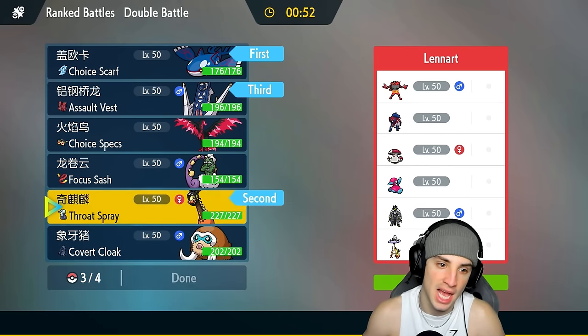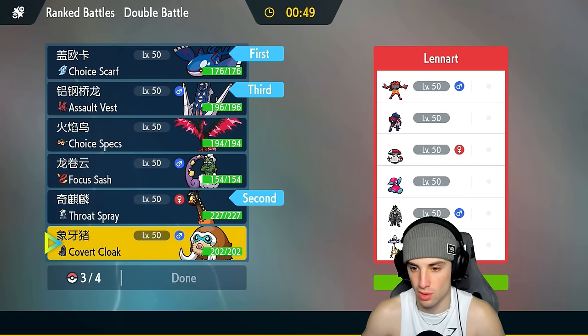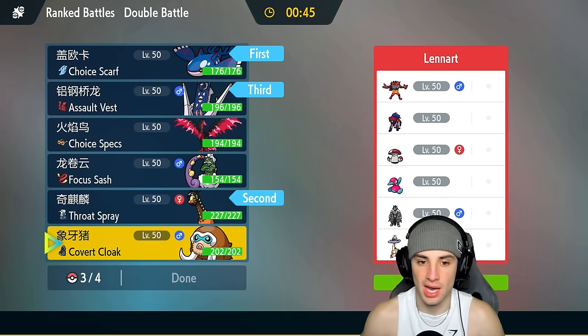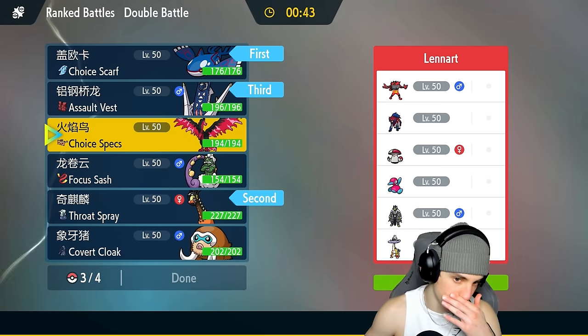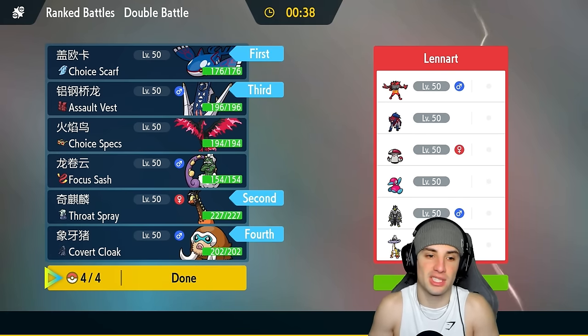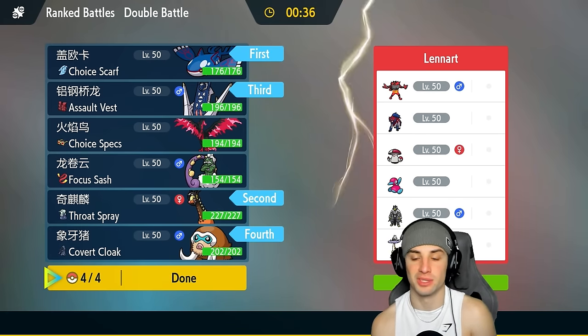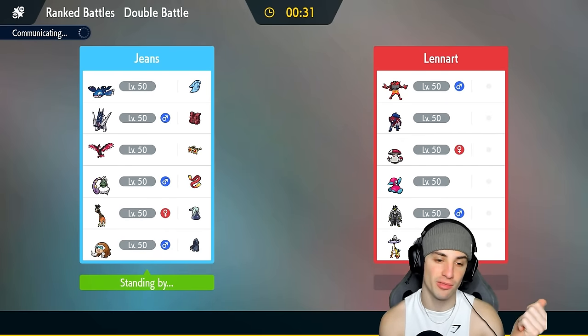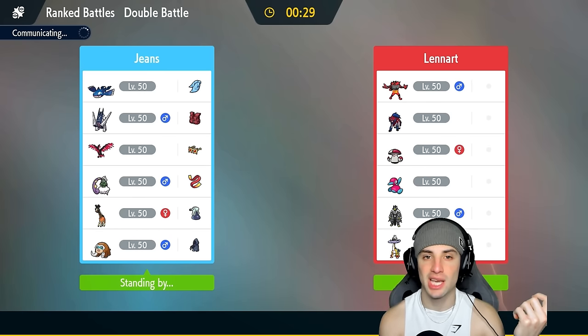We are definitely bringing Archaludon in the back end since they have no weather control. Last is between Moltres or Mammoswine. We already have two special attackers, so let's go Mammoswine to deal with Raging Bolt. Actually we have three special attackers counting Frigibax, but I count it as support rather than an attacker. So I'm cool with Kyogre, Archaludon, and Mammoswine.